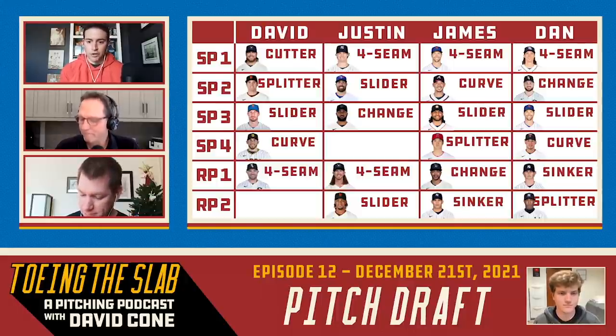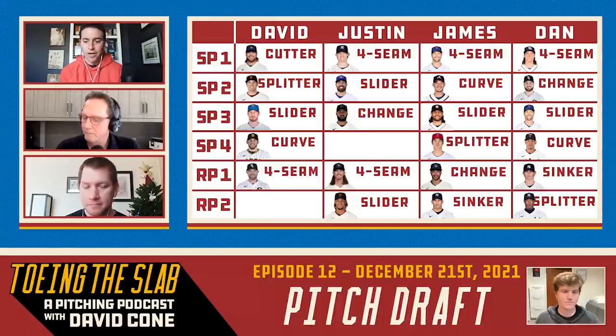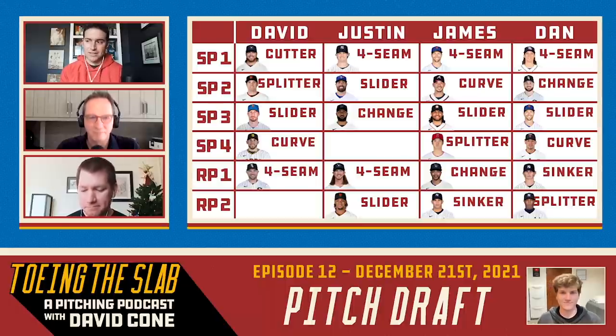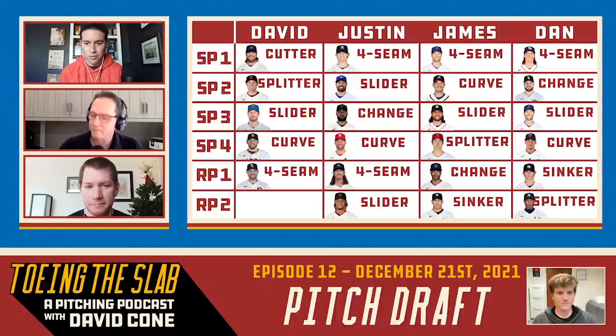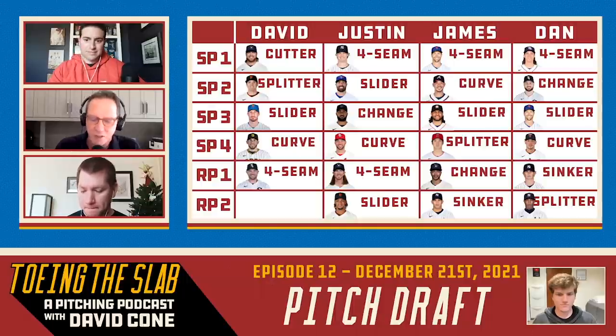Need to round out my staff with a curveball. Do I want to go with a good pitcher on the rise or a guy winding down who's equally good? I think I am going to go with our first-ever guest on Toeing the Slab — Mr. Adam Wainwright. Uncle Charlie, give me that curveball. It's a lock for durability even when winding down. One of the best curveballs in the history of the game for a starting pitcher — a true big looping curveball. Beautiful to watch.